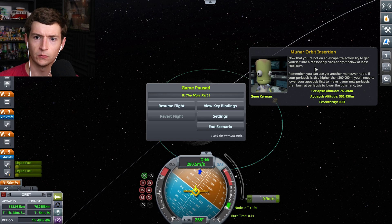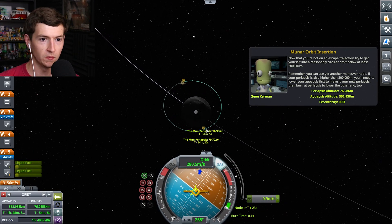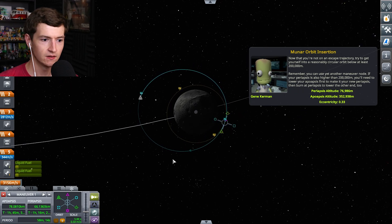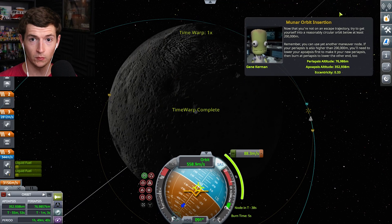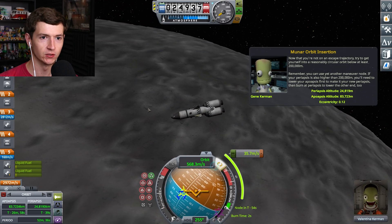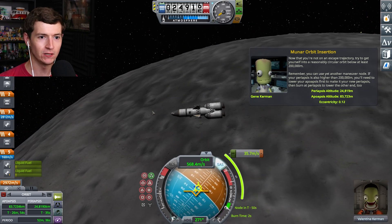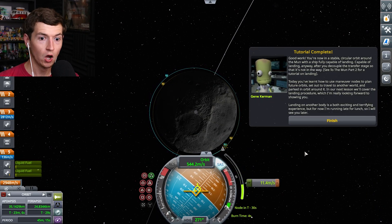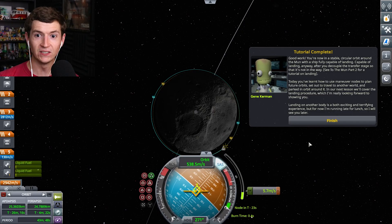We're in orbit! We're in orbit! Oh, we got to get a better orbit though. Here we go, guys. We made it — we successfully orbit. We did orbit successfully. Actually, I did it. I did it. And I didn't even need a tutorial. Look at the Mun — we're doing a flippy maneuver too. Good work. You're now in a stable, circular orbit around the Mun with a ship fully capable of landing. Capable of landing anyway, after you decouple the transfer stage. Shut the hell up — I am victory dancing over here.